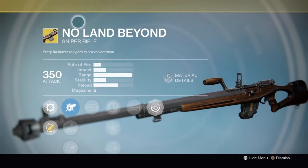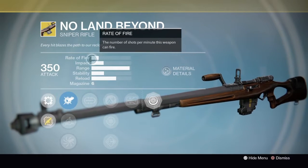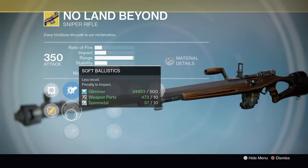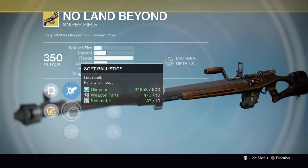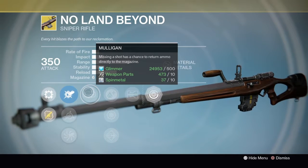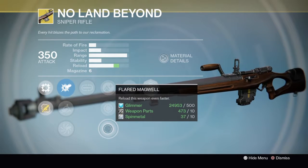As for the weapon, No Land Beyond sniper rifle — this can be used as your primary. The stats are pretty good: range is almost maxed out, stability is not that great, impact is really good, rate of fire not so great. Ballistics options are CQB Ballistics, Soft Ballistics, and Accurized Ballistics. I'd probably go with Soft Ballistics since you don't want a penalty to your impact — it gives you less recoil. The perks are Mulligan, where missing a shot has a chance to return ammo directly to the magazine; Lightweight, which grants plus two to your character agility; Snapshot for aiming down sights incredibly fast; and Flared Magwell to reload even faster.